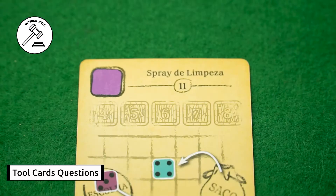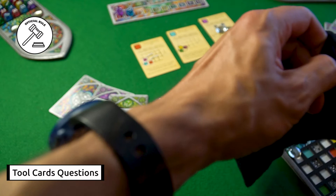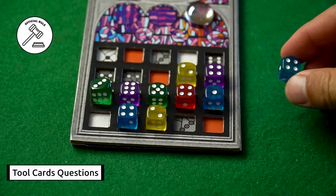Now, the flux remover, tool number eleven. This tool allows you to choose one die from the draft pool, throw it back into the bag, and take another die, choosing the face you want to use. You can then place that die on your window or back in the draft pool. Quite good, isn't it?